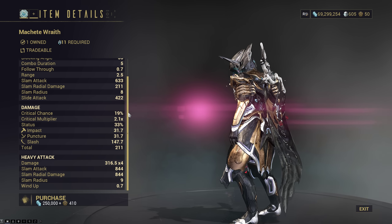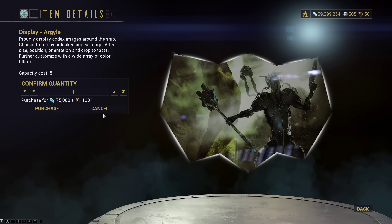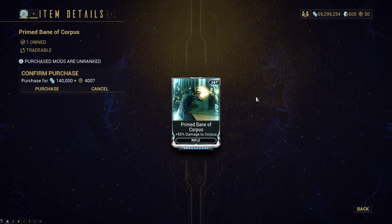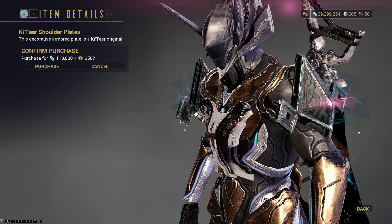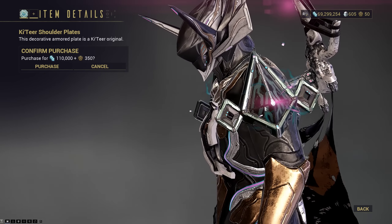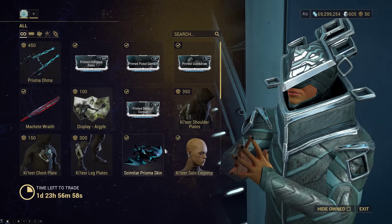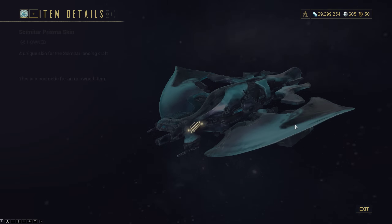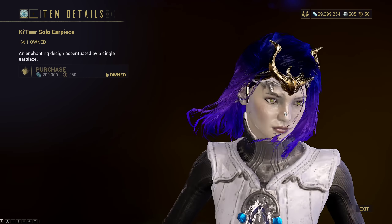Display Argyle for your ship or dojo — prime being a Corpus display, especially if you run Profit Taker or Sisters of Parvos content, I would recommend picking this up. The full standard armor set is back — a little bit bulky but if you want it, it's here. The Scimitar Prisma skin looks like that, and the Tier Solo earpiece returns again.